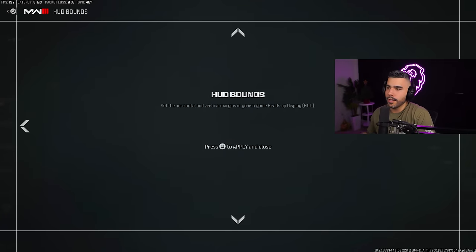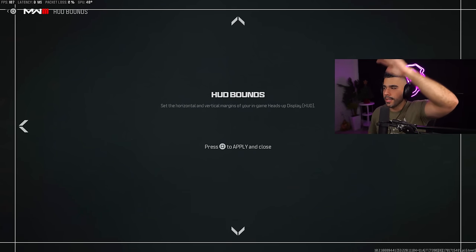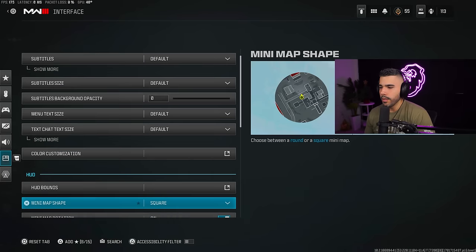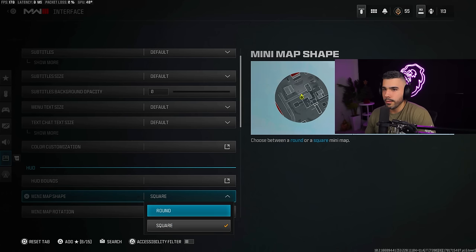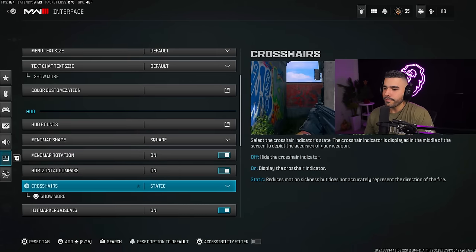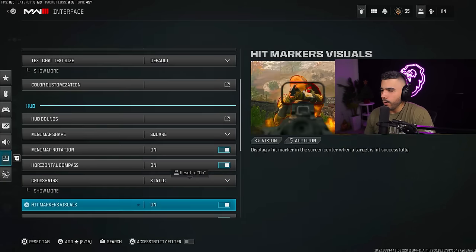The next thing is your HUD bounce. If you pull this in a little bit more from completely out, it brings everything on your interface — minimap, ammo, tacticals — closer to the center of your screen. The minimap is probably the most important thing on your screen, so having it closer to the center allows you to focus on the game and do a quick glance rather than looking all the way to the top left. Also make sure your minimap shape is on square, not round — this gives you a bigger minimap, which is a pretty big W.